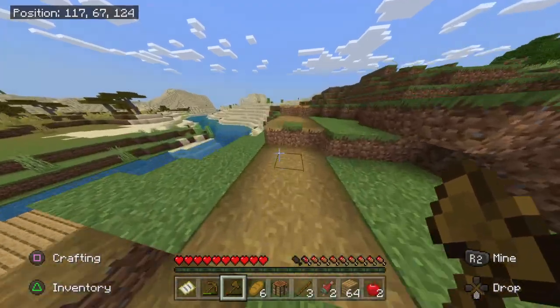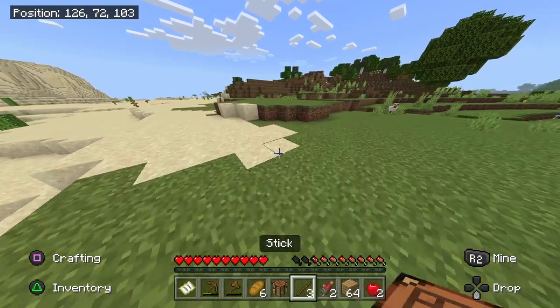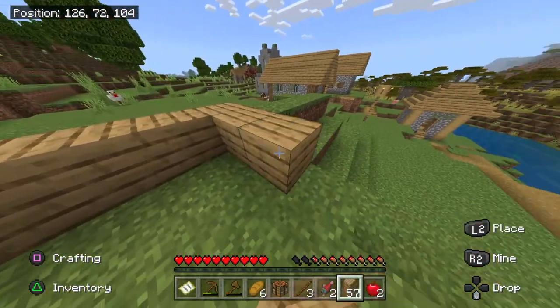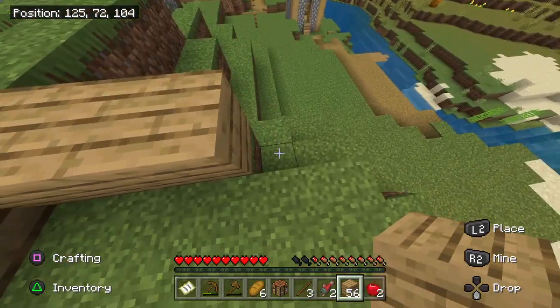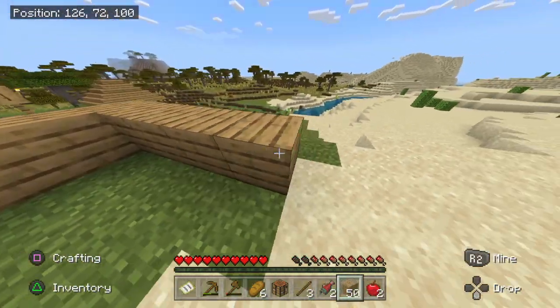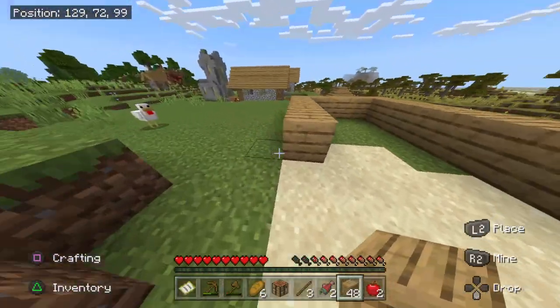There we go. I'm gonna go make a house right here. She said maybe in like an hour because she has a cash and a check. I'm making a nice little house right now, so maybe in an hour.